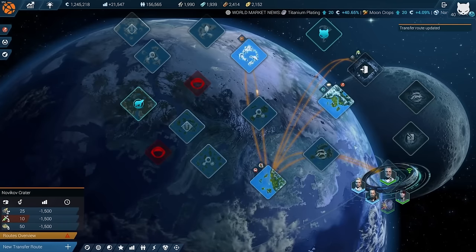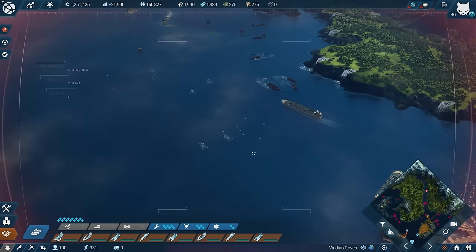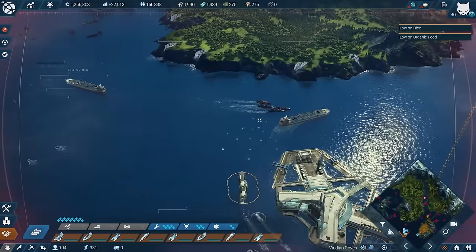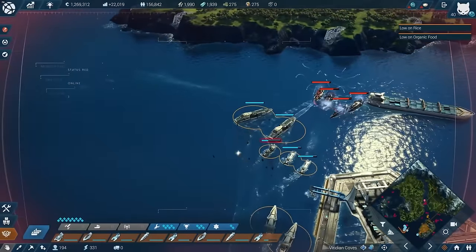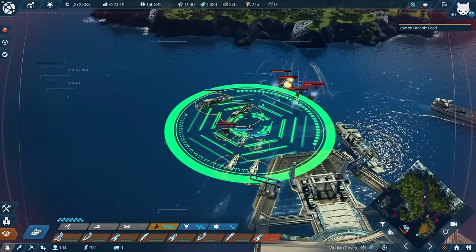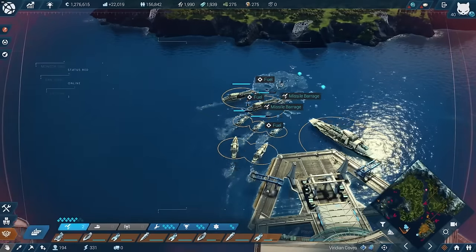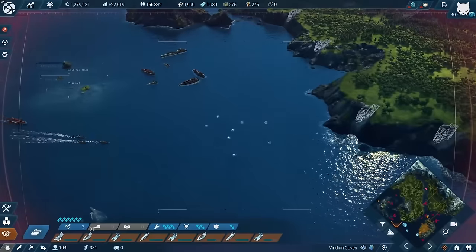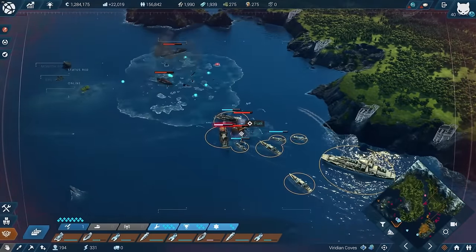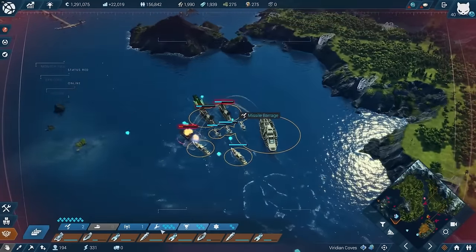We have a second try now at destroying Drake's fleet. Let's try this. They're doing a lot of damage - I can't believe that. We've got a missile barrage - that's something we can use. We get actually two of them, including a nuclear missile. Very good, though they're repairing themselves now, which is not really helping.